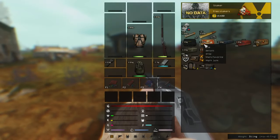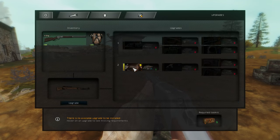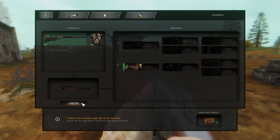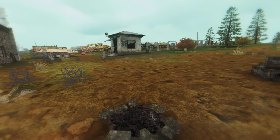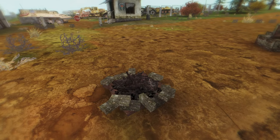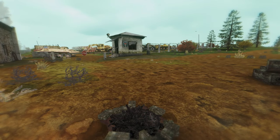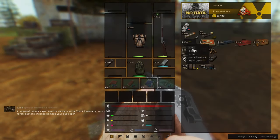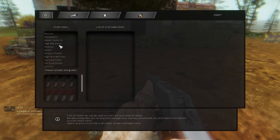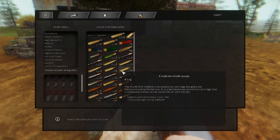Another mod that can save you some hassle is Use Toolbox Anywhere. This mod allows you to use toolboxes by just right-clicking on them without being in front of a technician's vice. This mod can really save you, as sometimes a technician can die in story mode or warfare mode, and it allows you to repair or craft items yourself.